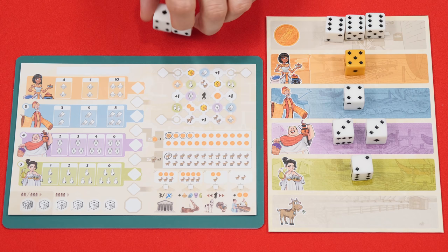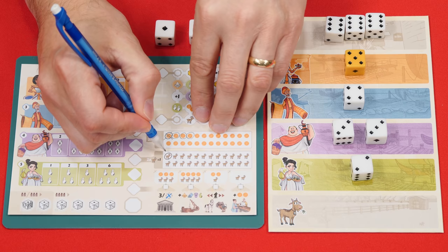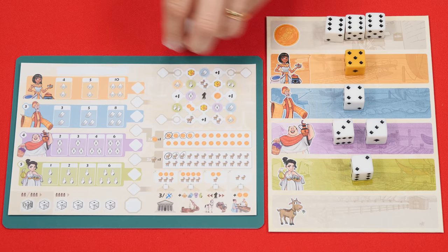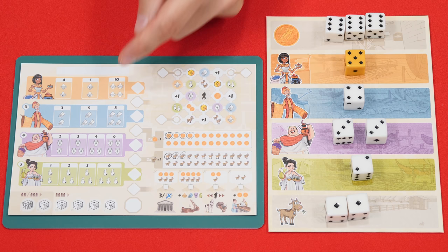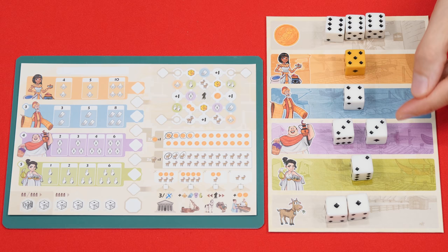If you instead take dice from the goat district, you count the number of dice and circle that many goats on your sheet. You start the game with one goat so taking two dice would provide two more. On your turn you only get to pick one row of dice, but rather than waste a bunch of sheets I'm just showing you how these would work on a single one. These other four rows relate to how many goods you cross out from the matching color districts, representing deliveries you've made, and again this is based on how many dice you collect, not the values printed on them.